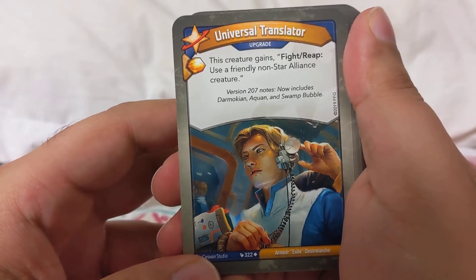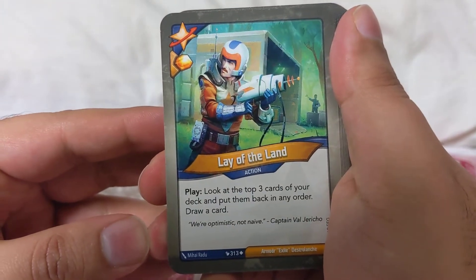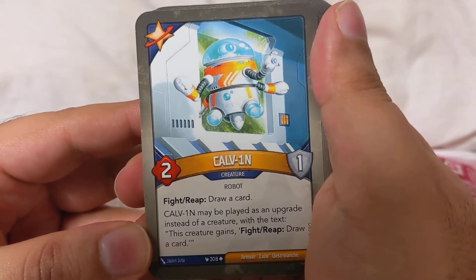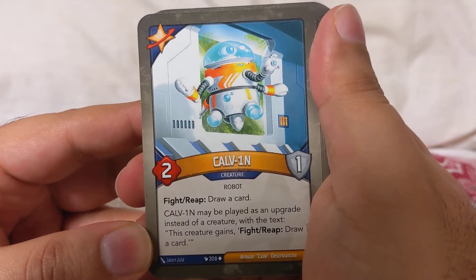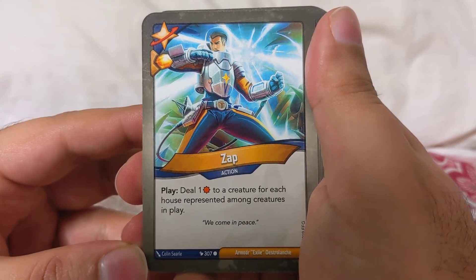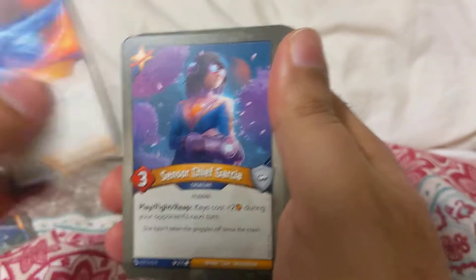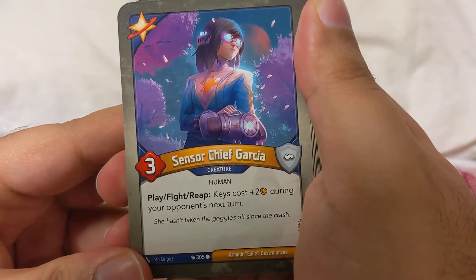Universal Translator: use a friendly non-Star Alliance creature. Lay of the Land is always good — look at the top three cards of your deck and put them back in any order, draw a card. Calvin: draw a card that may be used as an upgrade instead of a creature with the next teaching, draw a card. Zap: deal one damage to a creature for each house represented among creatures in play. Stealth Mode is always good — your opponent cannot play action cards during the next turn.